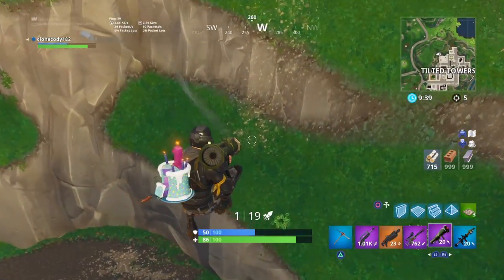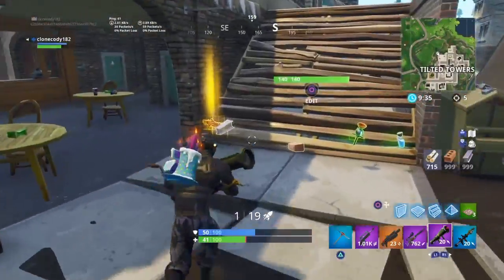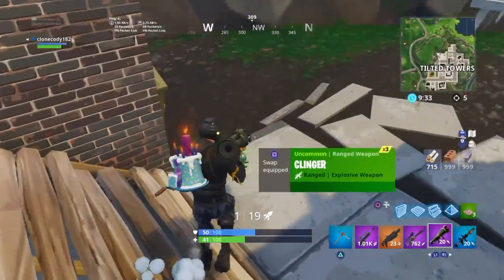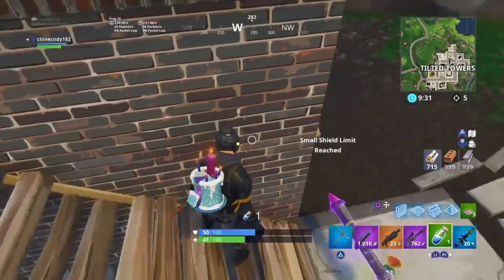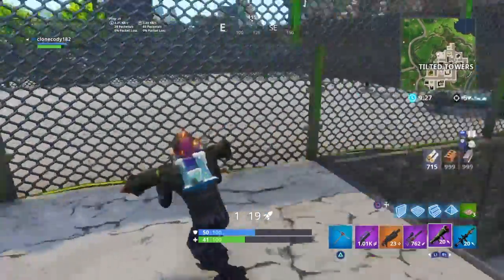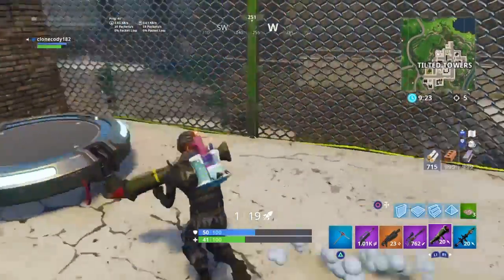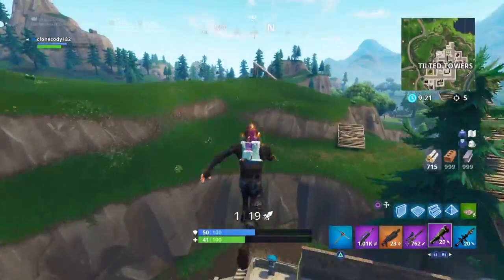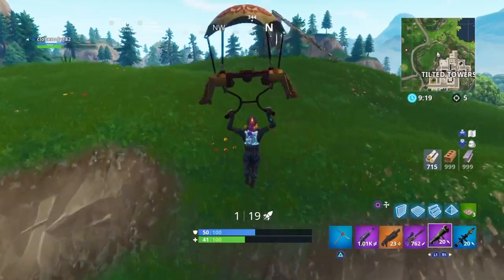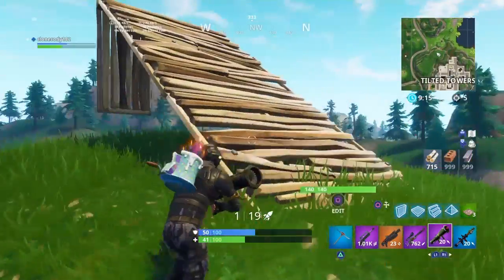Now, as you can see, it's very important that you have enough power and shield to either survive the explosion of the rocket, or you have enough power to survive the fall. Okay? And now that we've got those two very important things out of the way, you can just do what I just did. That's very simple.